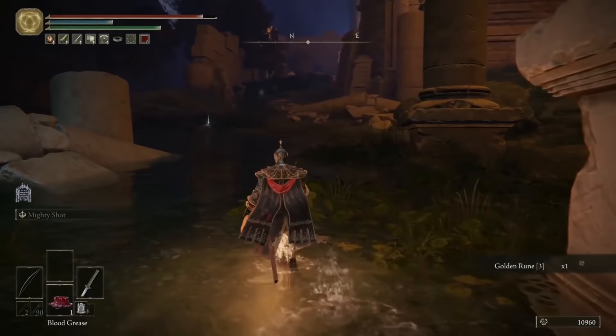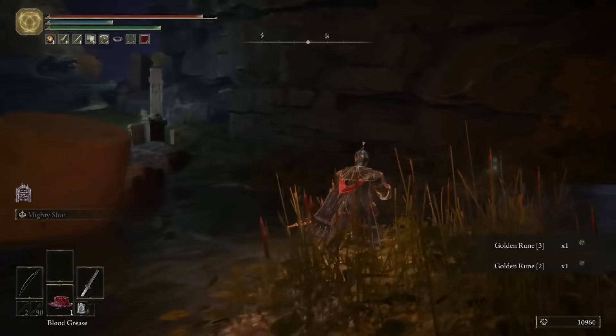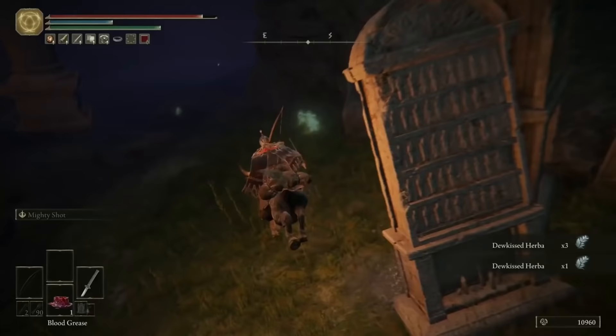I'll leave you to explore 95% of this yourself, because it's very self-explanatory. Just run around grabbing all the loot. The enemies in this area are an absolute nightmare. They've got a poise of like 9999, they just never stagger. They're slow as hell, they're really easy to dodge, and they don't have tremendous amounts of health. My advice? Just ignore them. They drop a very, very minor amount of runes.